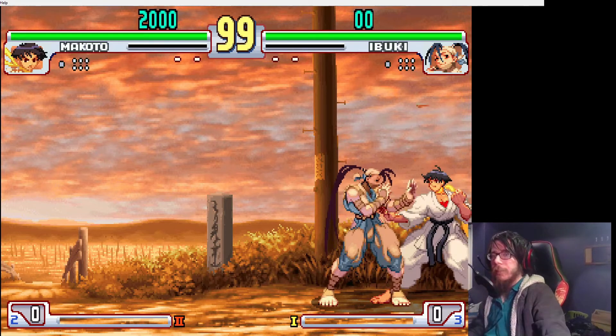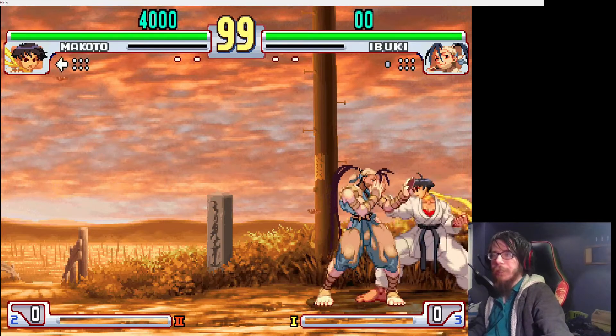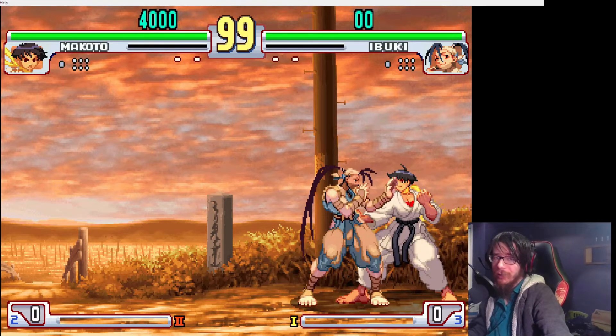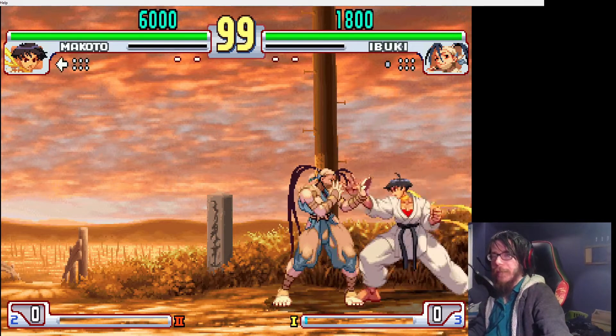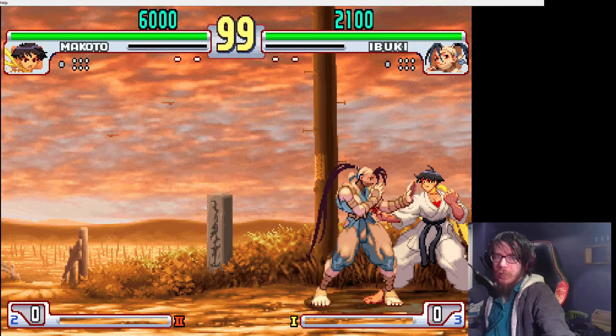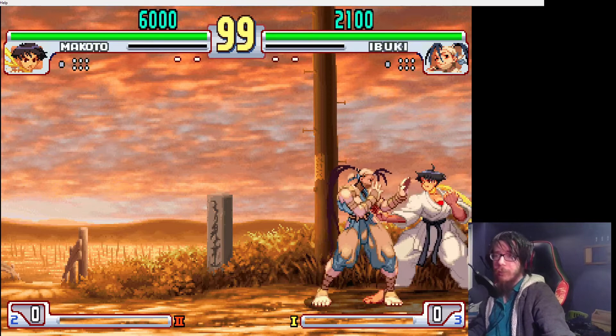Let's start with the basics. To block, you hold back, but to parry, you tap forward right as an attack connects with you. Mashing parries does not help, because when you attempt and fail a parry, there is a short cooldown — so if I tap forward and then try to parry, it doesn't work. But there is no whiffing animation or anything during this cooldown, which means that I can do other things, like block.